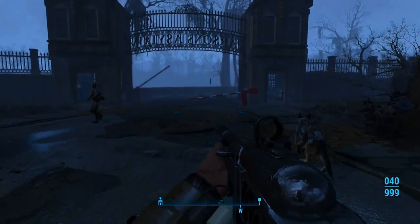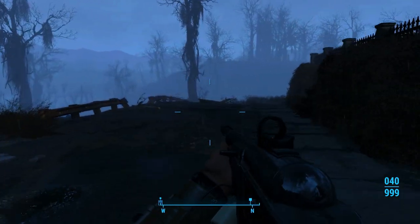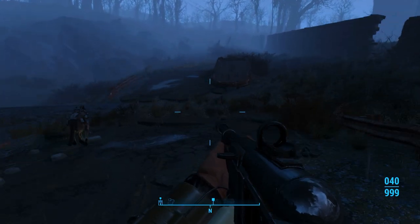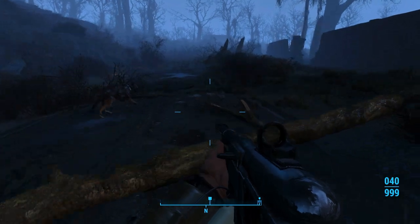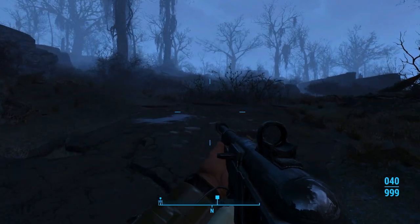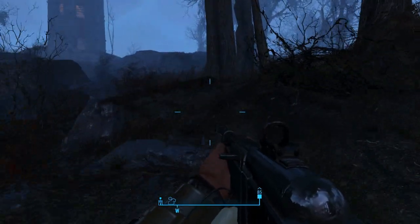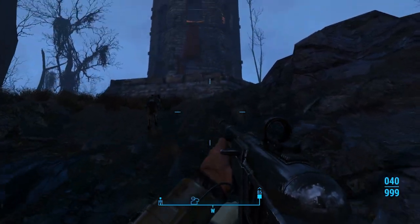We're going to continue coming down. We're going to head down this road, heading over here to the tower. This isn't the Parsons Creamery over here, but it is a place we want to stop by first. I'm going to veer off to the left. We're going to come up right here next to the tower.